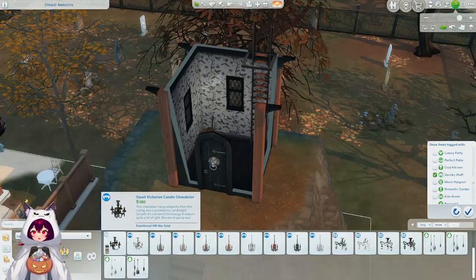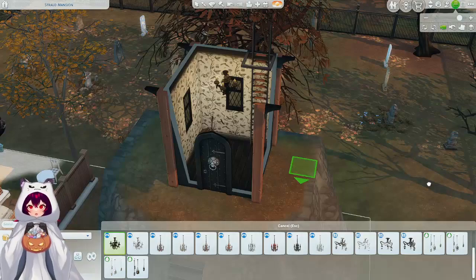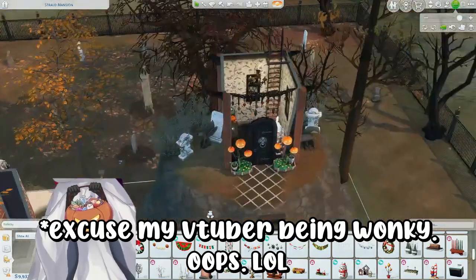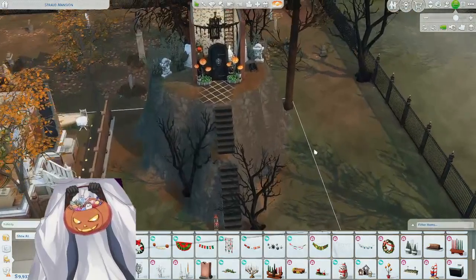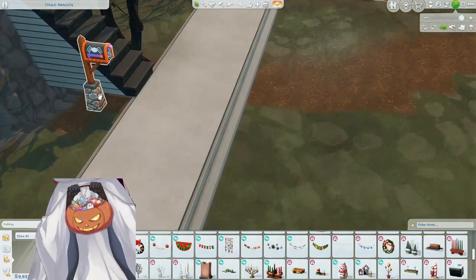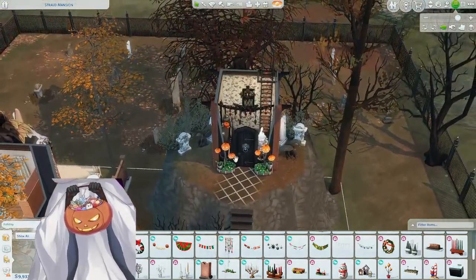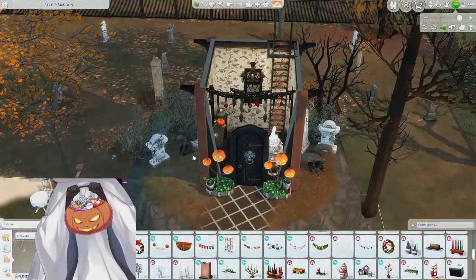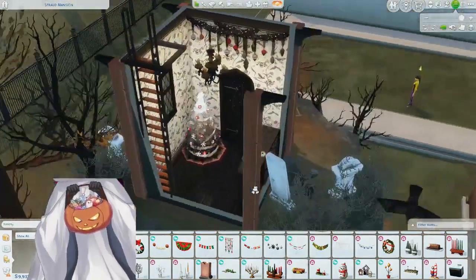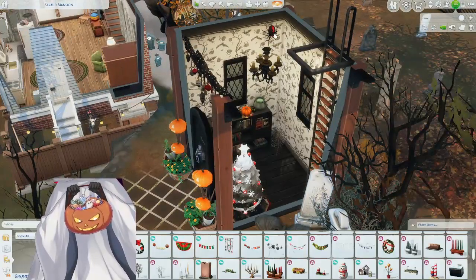For lighting down here, I really like this small Victorian candle chandelier from Vampires — it gives just the right amount of glow to keep it Nightmare Before Christmas-themed. I also ended up doing some outside decor. I found this really cute mailbox — I believe it's from Seasons — it was the Halloween option and perfectly fit Nightmare Before Christmas. I added a couple of scraggly trees, tombstones, little gargoyles, a cauldron, a little pumpkin trio, this moon petal from Werewolves, cobwebs, garland in black and red at the top, and a spider. That is the entryway.